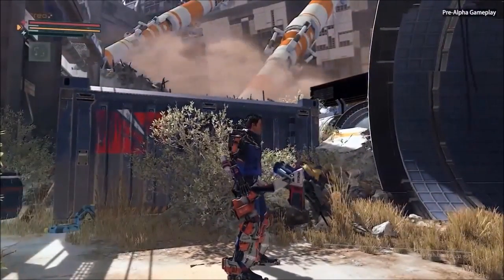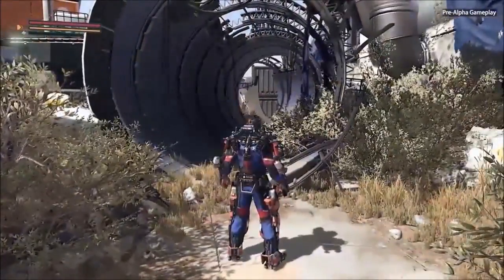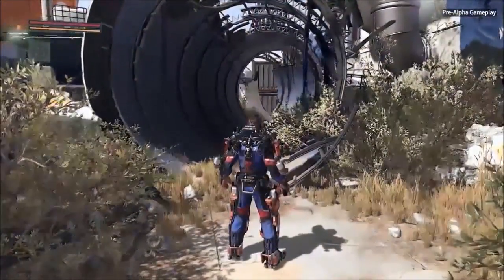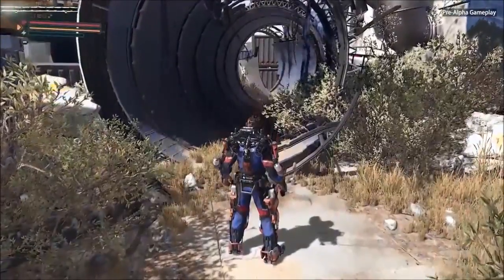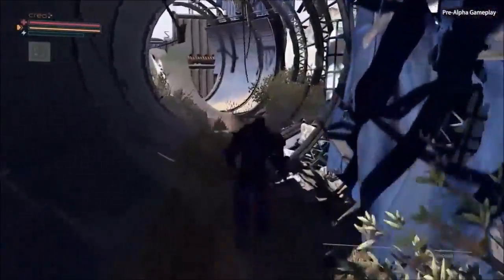His first day on the job, he's getting his exo-rig applied — you can see it attached to his body — but something goes very wrong with this process. He loses consciousness and wakes up here. So let's get going.